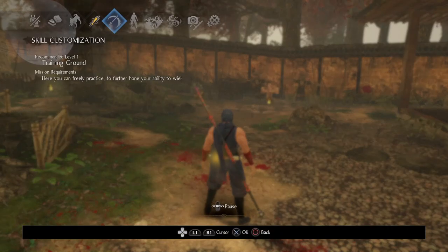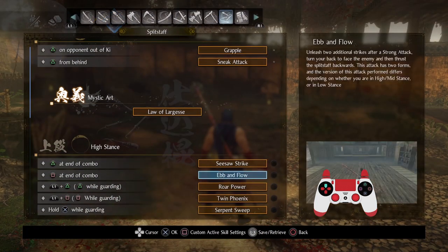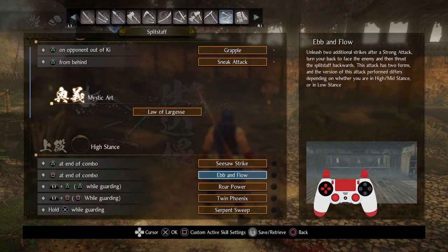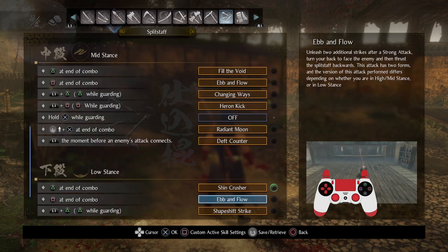Let me actually get my controller feed back up to highlight this — I think this is actually really unique. With the Split Staff it has abilities that are square enders. So you have Ebb and Flow — basically, after you do a strong attack you can do a square ender — and if you're in high or mid stance you get extra range; in low stance you will get extra hits.